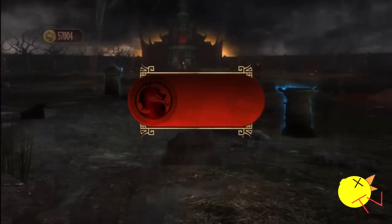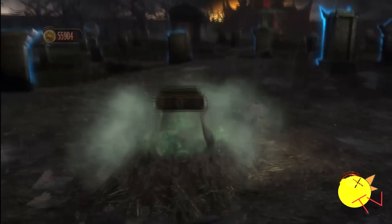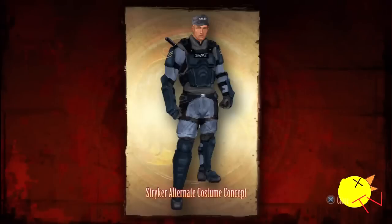This is Sector's alternate costume, number 47. Baraka's is number 40 — I didn't show it because I have it already. Now we're getting Striker's, which is number 56. I actually like this costume, it's pretty nice. Makes him look strong.